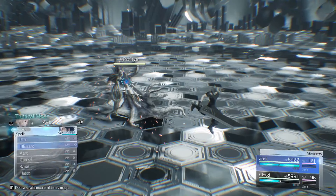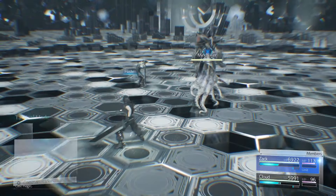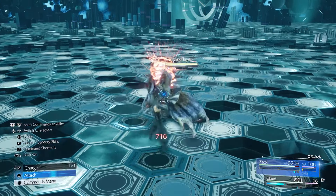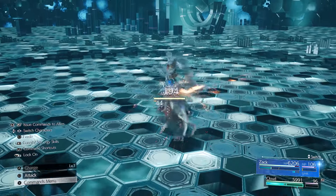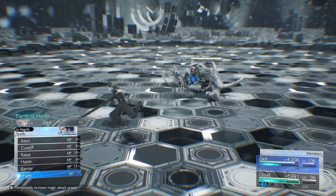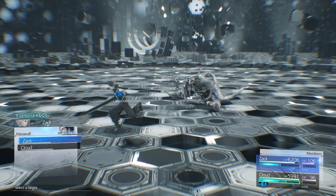All you need to do is with Zac do the usual thing — haste and faith on Cloud. This is using the magic build obviously, the one that I recommend for doing this challenge with. Then what I do is build another bar with Zac and put mana wall on either Zac or Cloud depending on which one you want to control.